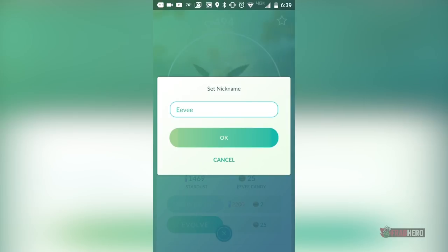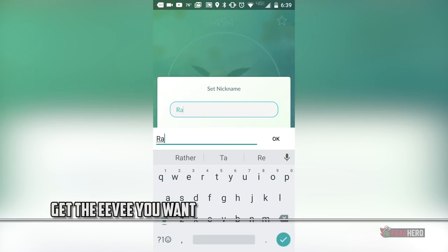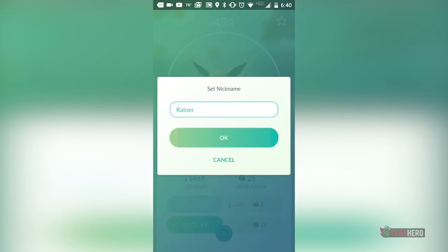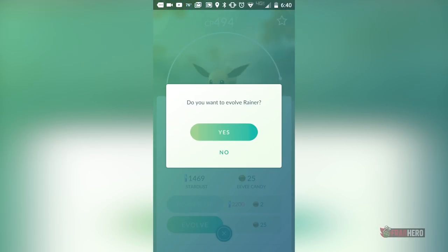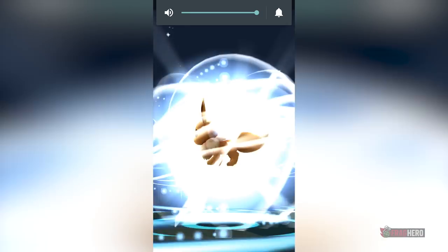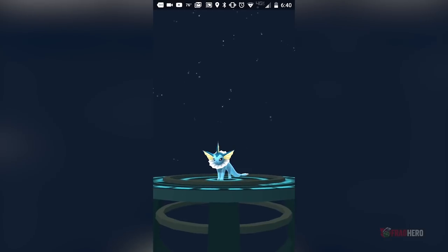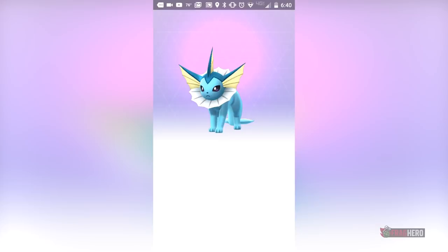In Pokemon Go, Eevee can be evolved into one of its three different forms and you can actually achieve all of its final forms by using a simple trick. All you need to do is name the fox after the original Eevee trainers from the anime series. When you name an Eevee as Sparky it evolves into a Jolteon, while naming it Rainer or Pyro will get you a Vaporeon and a Flareon respectively. To make sure this trick works, just restart the app after the naming process is done.